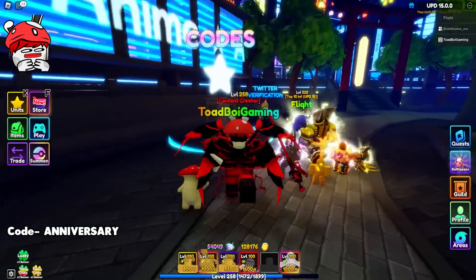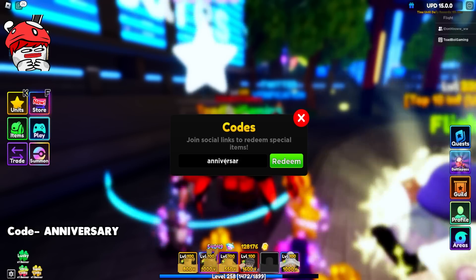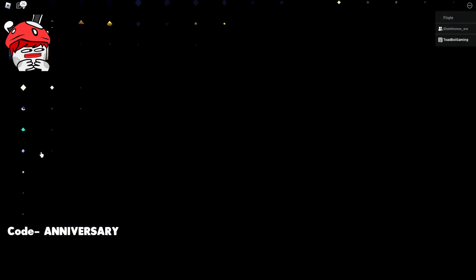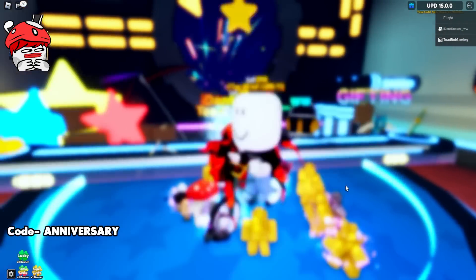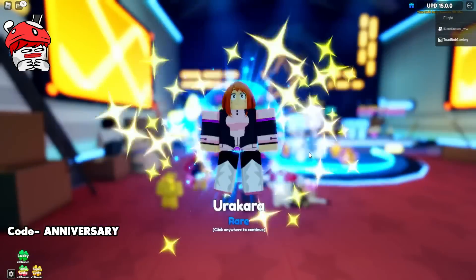Come over here and make sure you guys use code 'Anniversary' — just like that right there — and it's gonna give you guys 2000 Yen. Since I just got 2000 Yen, why not test our luck even further? We got to level up Guts, there are other units we need to get, and we got a Pain.